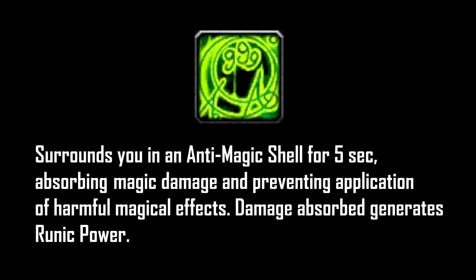Let's talk about personal cooldown usage. Starting with Anti-Magic Shell: this is one of the strongest magic soaking abilities in the game. It lasts five seconds and you should always prioritize using it if you're going to take massive magic damage. By doing so you will also be rewarded with runic power, which will be used for your Death Strikes.